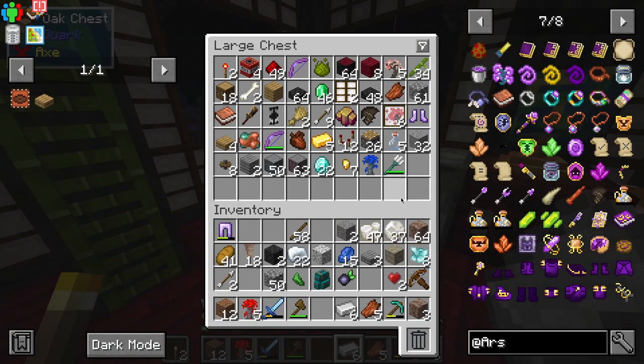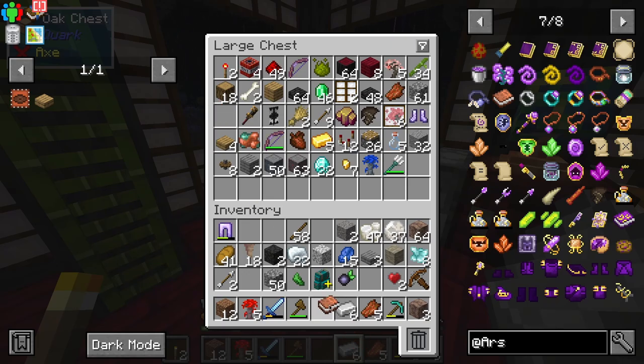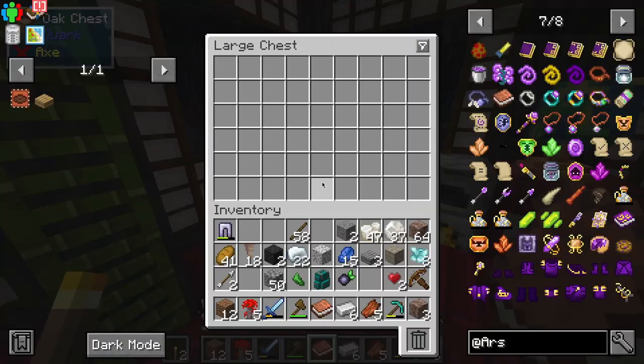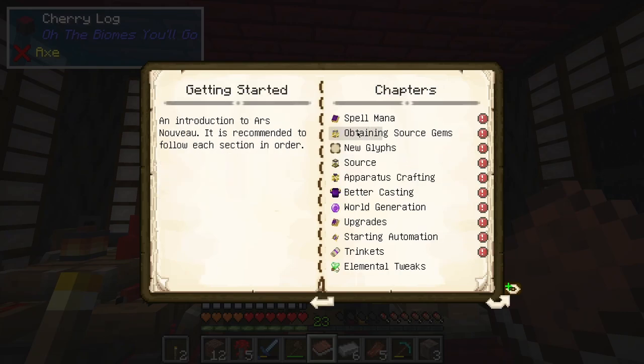Eventually we need to sort all of our chests by vanilla and mod, and then we can go from mod to sorting all a bunch of different mods. More notebook — this is the book. I need to make an item frame for this.